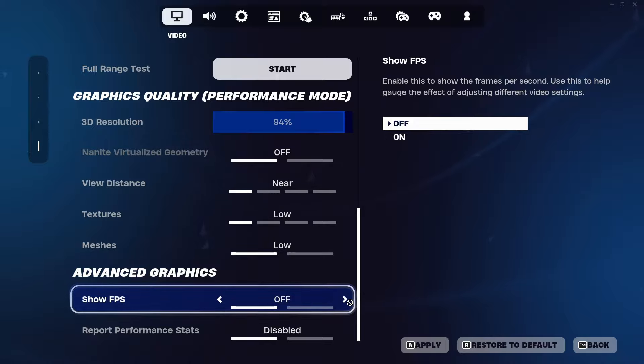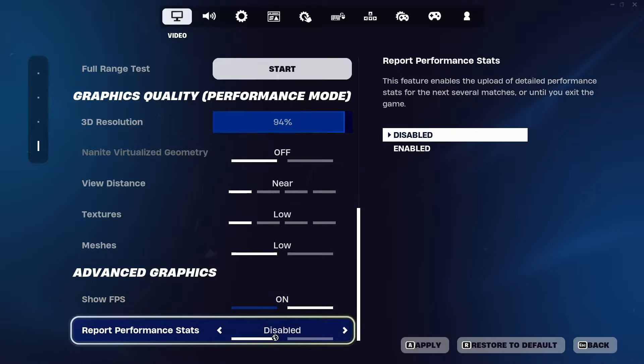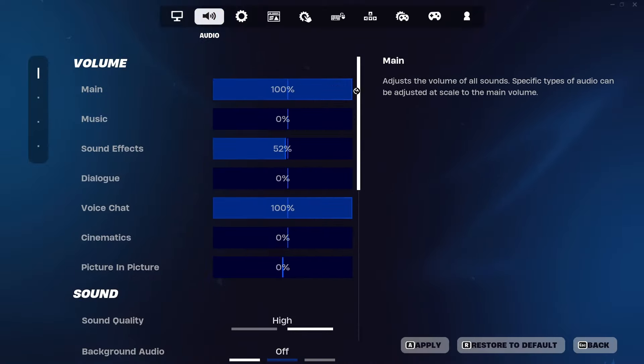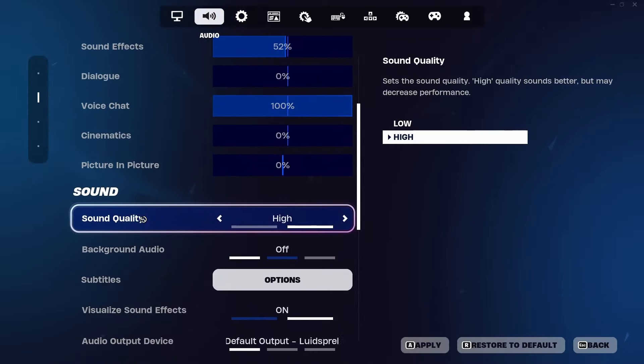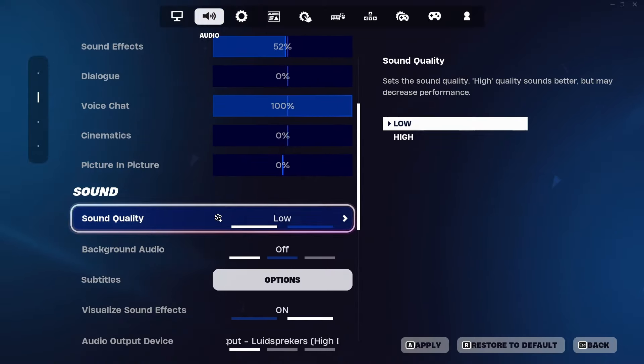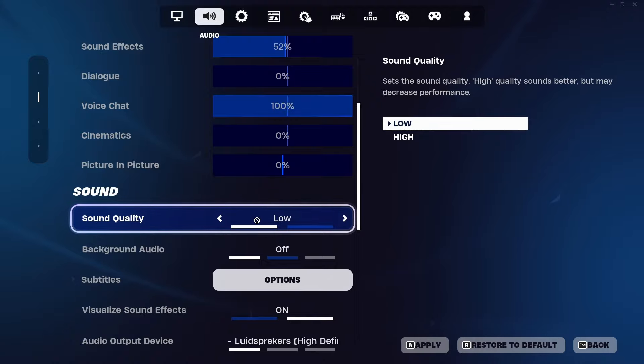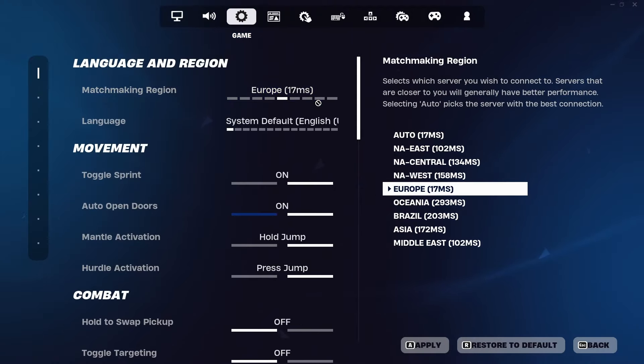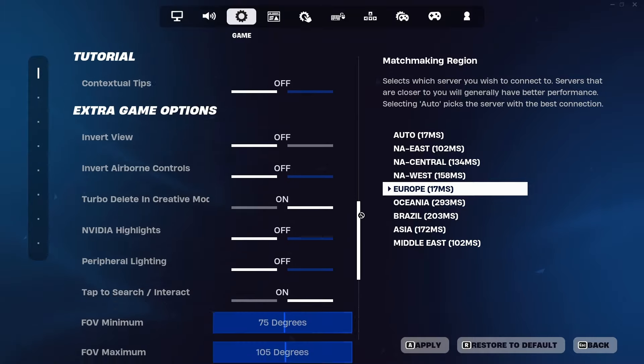Set all remaining graphics options to Low. Disable 'Show FPS' and 'Report Performance Stats'. Then go to the Sound tab, scroll down to Sound Quality, and set it to Low — if it's on High, just put it on Low.